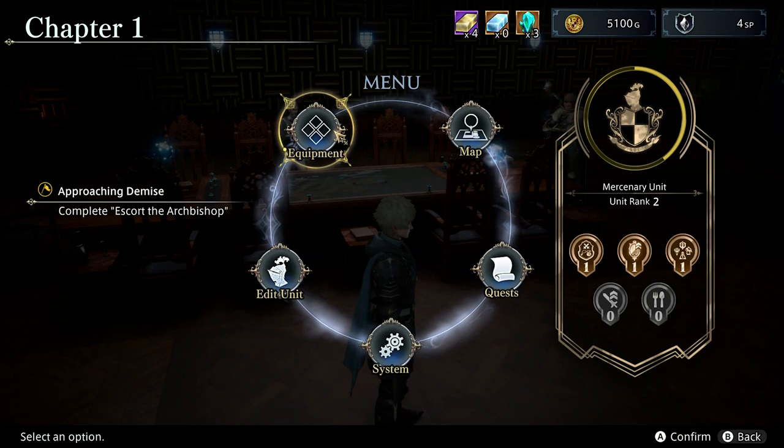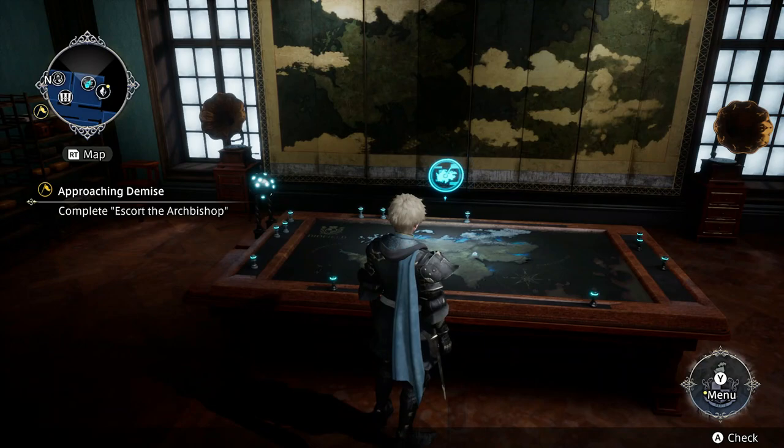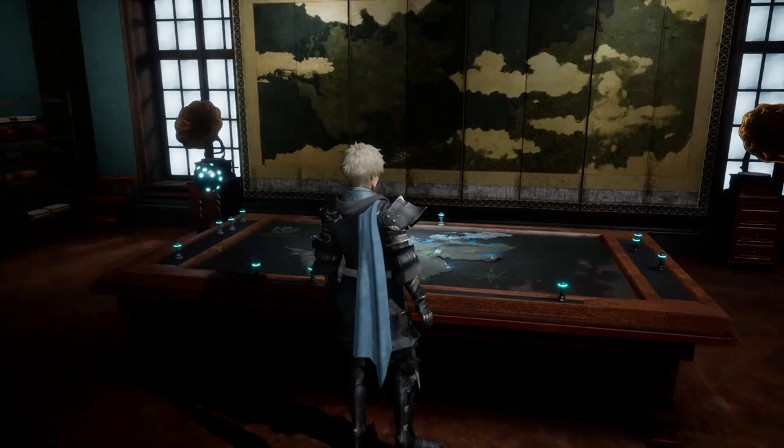So rather than where we were, we're instead going to go over to this area just here, and there's going to be another table just here, which is going to be our practice battles table. You're going to click on this, and from here any of the missions that you've already completed, you're going to be able to play again. Chapter one — here are all the ones we've done.